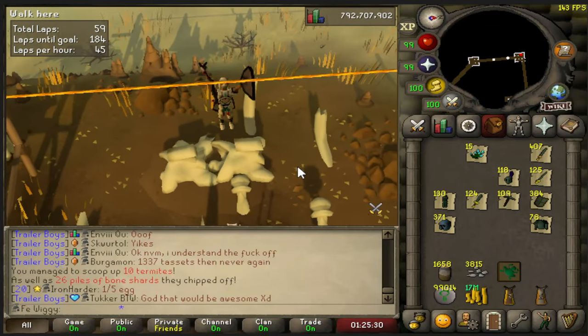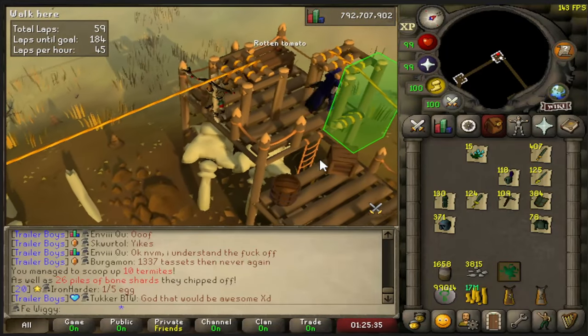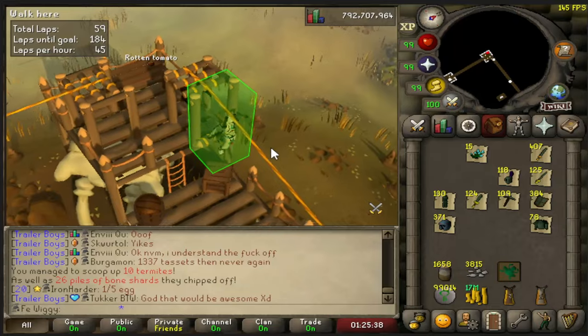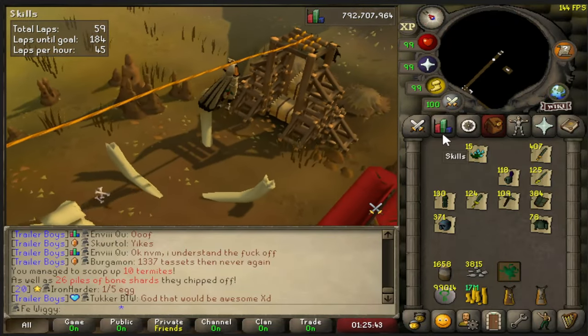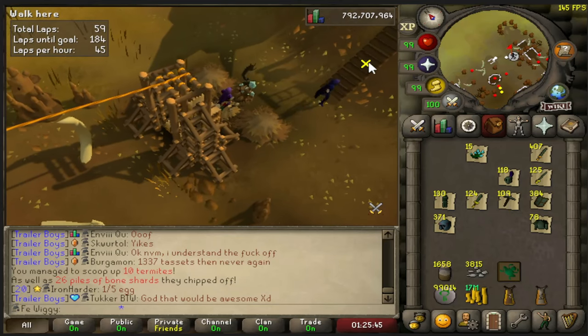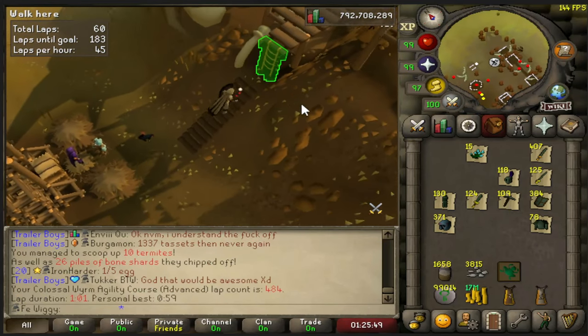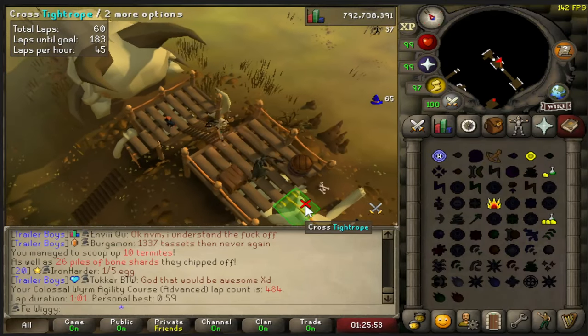At 462 laps I got the amount of termites needed to green log this place, which is 1590 termites. For me it took about 8 hours to complete, but I think I got a bit lucky, so you can expect a green log here after 8 to 9 hours. Keep in mind that this is based on consistent 1-minute laps with the advanced course.